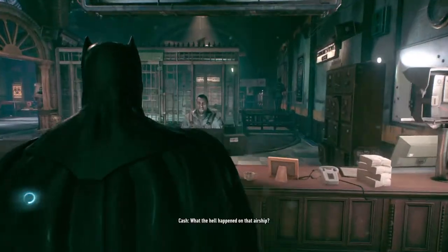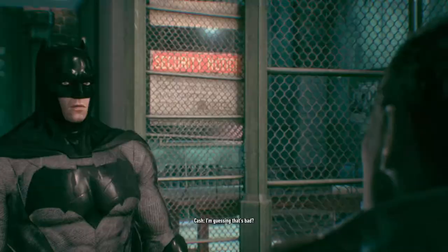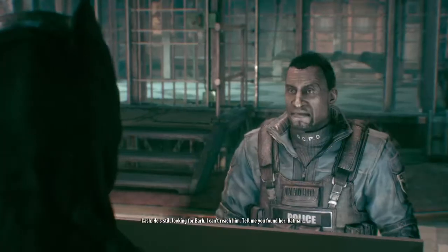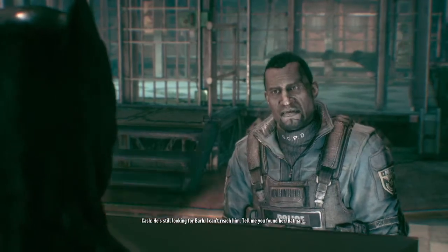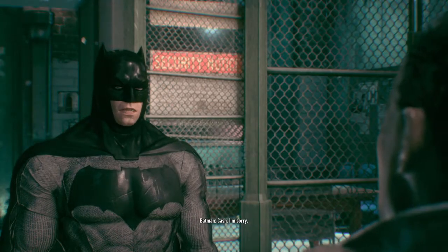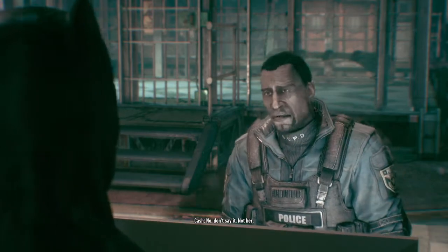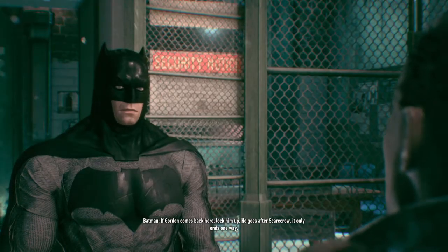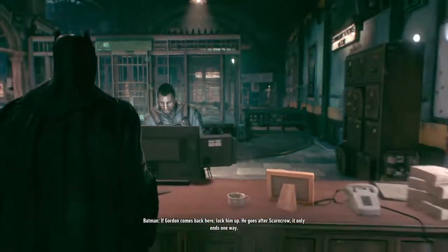What the hell happened on that airship? Scarecrow took the Cloudburst. I'm guessing that's bad. Where's Gordon? He's still looking for Barb. I can't reach him. Tell me you found her, Batman. Cash. I'm sorry. No. Don't say it. Not her. If Gordon comes back here, lock him up. He goes after Scarecrow, it only ends one way.